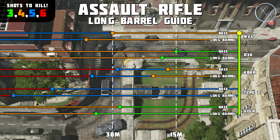Moving on to the Volk, we already knew the Volk has an excellent three-shot kill potential, and now we know that value is exactly 28 meters, which is amazing. With long barrel that increases to just under 34 meters. So those are the effects of long barrel on the assault rifles — it's pretty straightforward, no surprises: all damage ranges are increased by 20% on all assault rifles with long barrel.